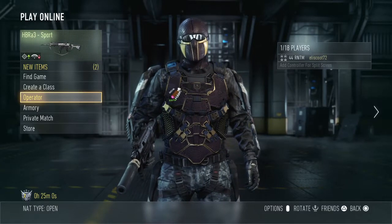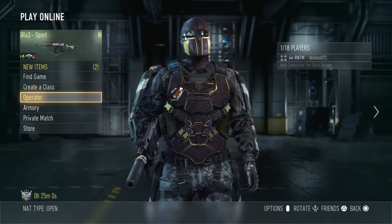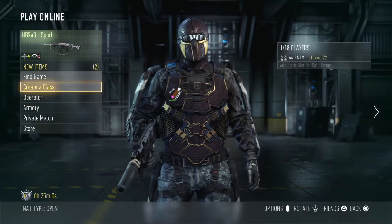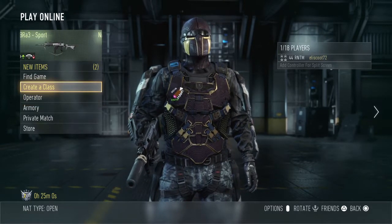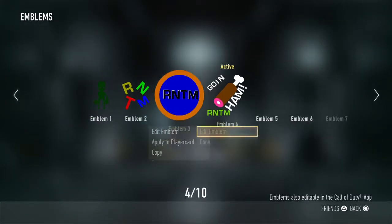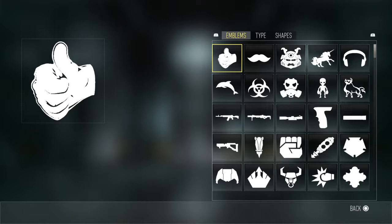What's going on guys, EliScoot72 here coming at you again, this time with an emblem tutorial — the Going Ham emblem. First, you have to go to operator cuts, or player card emblems, and get a new emblem.